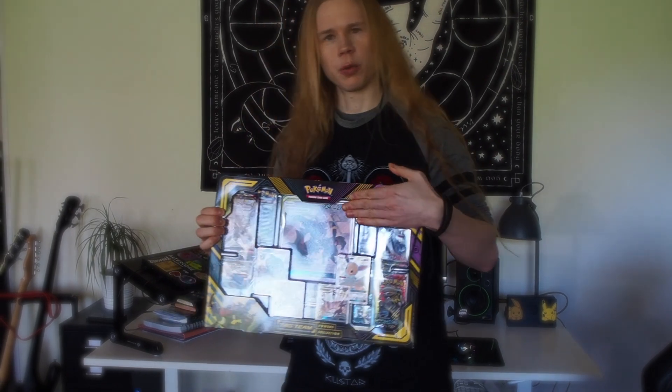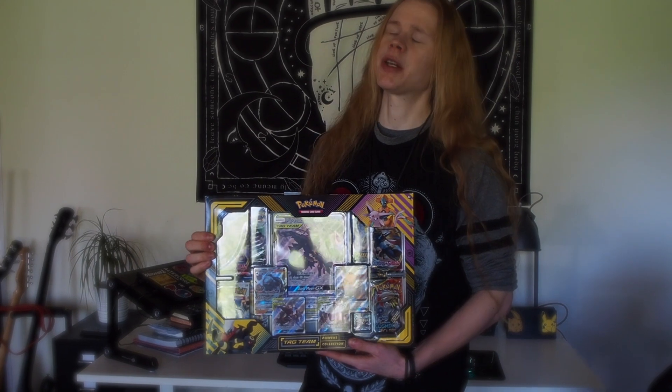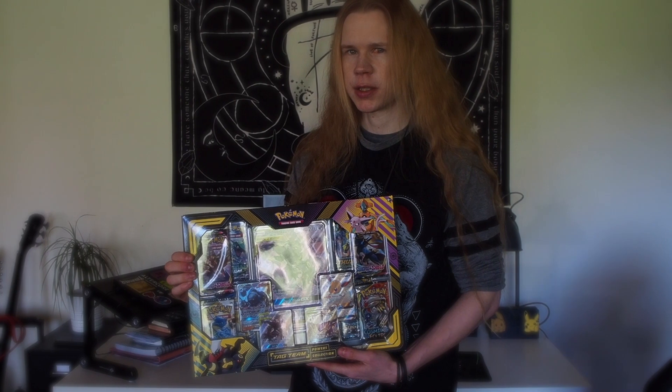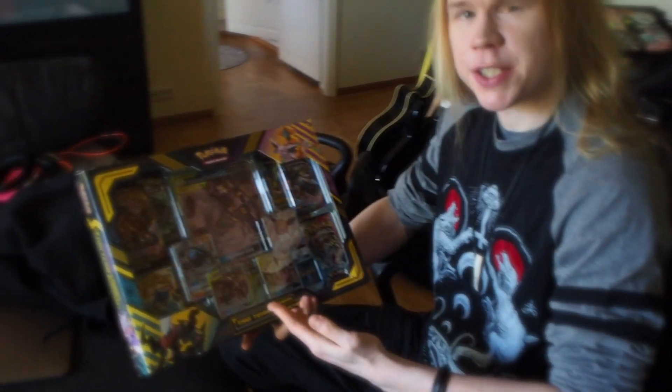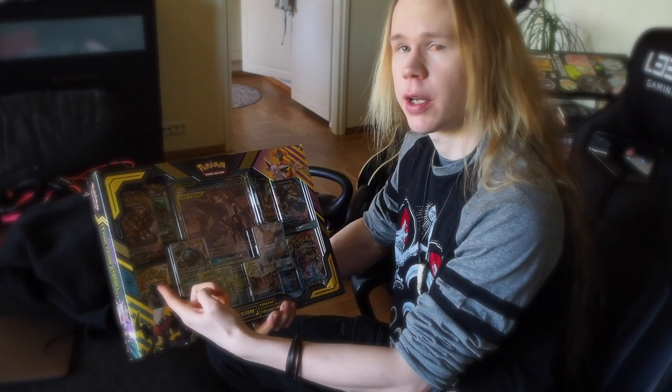Today I bring you the Tag Team Powers Collection featuring Umbreon, which in fact is my favorite Umbreon artwork ever. It used to be a Japanese exclusive, but now through this box I can finally have it. It is in my grasp. Let us see what we find inside. What we find inside is a bunch of promos, a Japanese ice card, and boosters. Let us proceed to the opening.